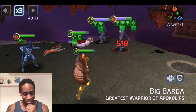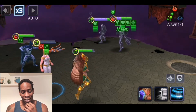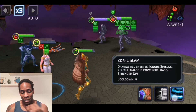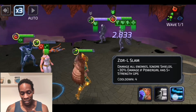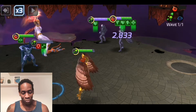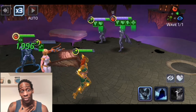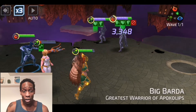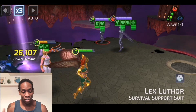Power Girl is about to hit beast mode because she has all those strength ups. Also on her A3 — damage to all enemies, ignore shields, plus 30% damage if Power Girl has five or more strength ups. Be aware of things like that. This is why Power Girl is a lot of fun to run with Wonder Girl, Wonder Woman Coda, Cheetah — when they're all giving each other strength ups.